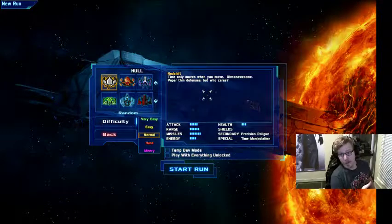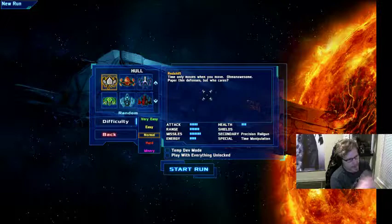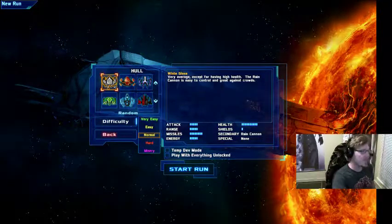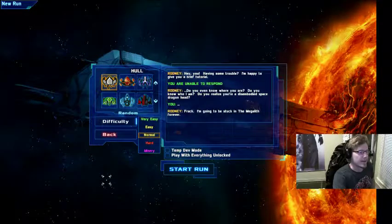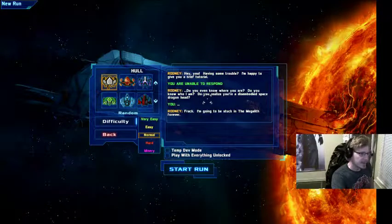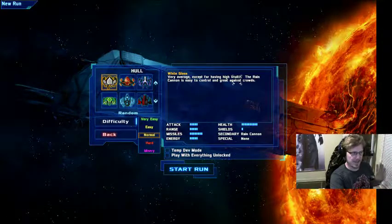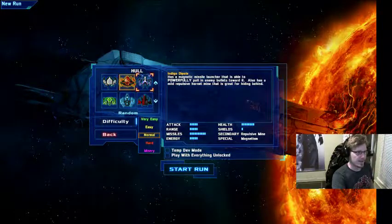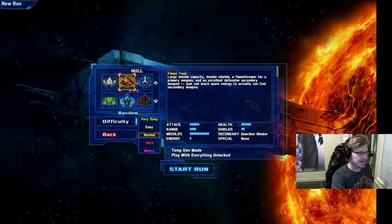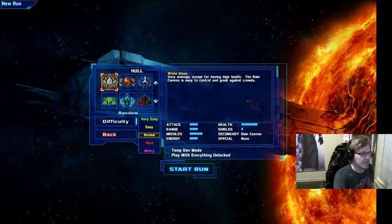For the purpose of this, we're not going through the tutorial, because it just goes over the basics of the game which I'm going to hit rapid fire once we get in so you can see actual application. There are mechs you can choose from when you start the game — we're going to be using the White Gloss, it is the basic of all the mechs. Rodney is the guy you're supposed to be saving, the dude you were listening to in the tutorial.